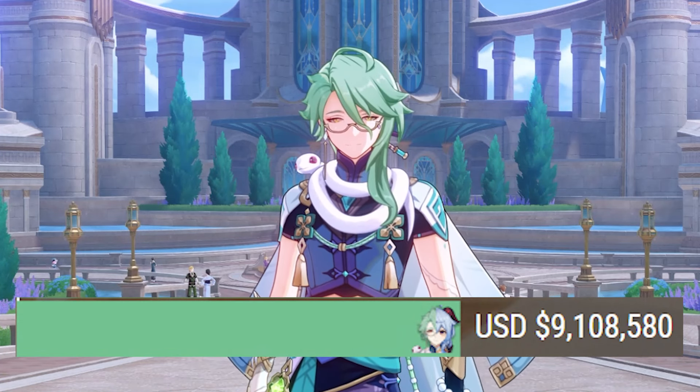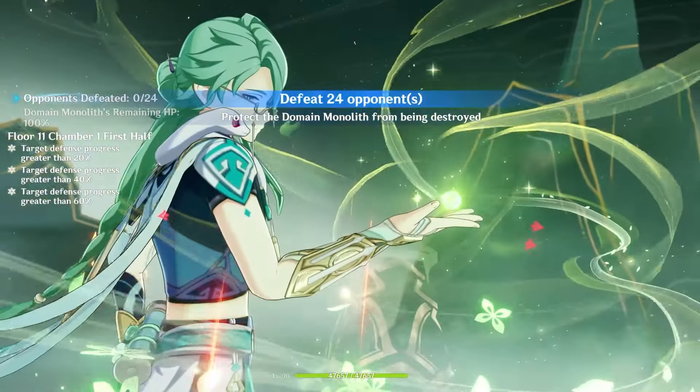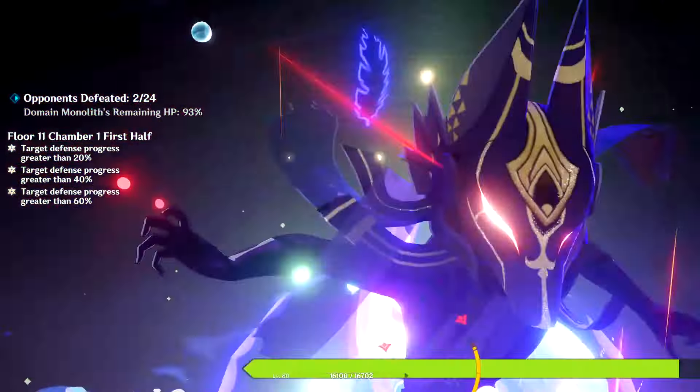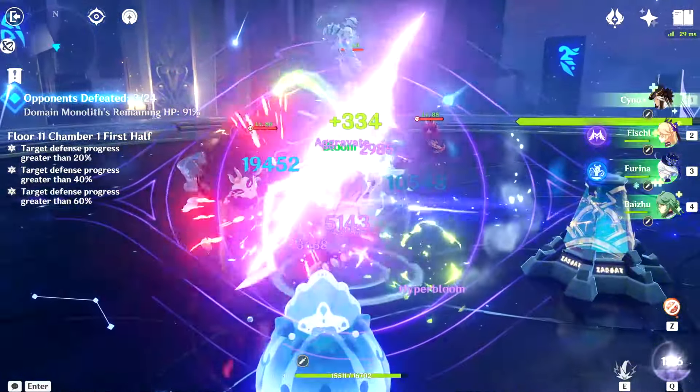Baiju — the doctor we all needed but no one wanted. With him returning in 4.6, I thought I would make an updated guide for him. Baiju is often played as an off-field support. He swaps in to use his elemental skill and burst and then swaps out to the next party member. He has healing, small interruption resistance, and moderate dendro application for all his teams and playstyles.